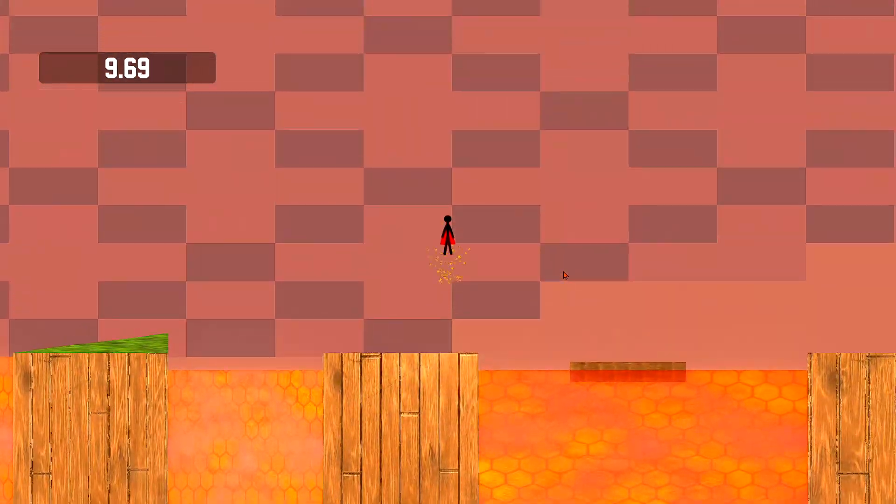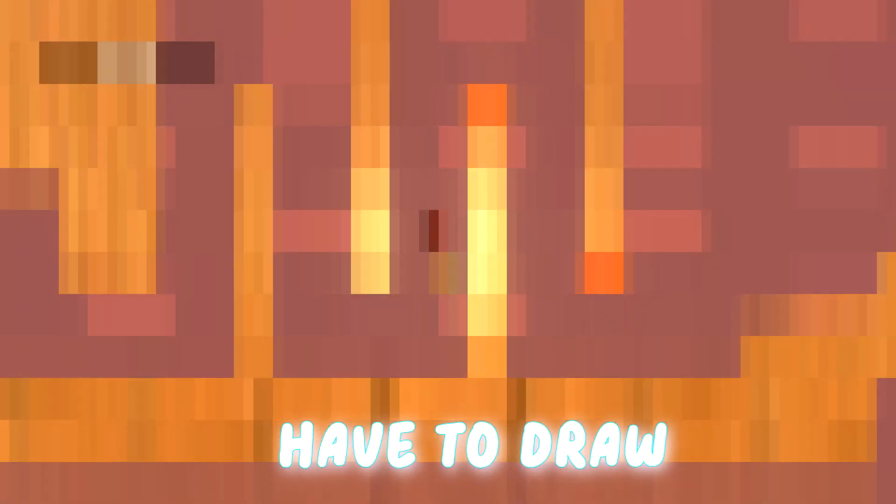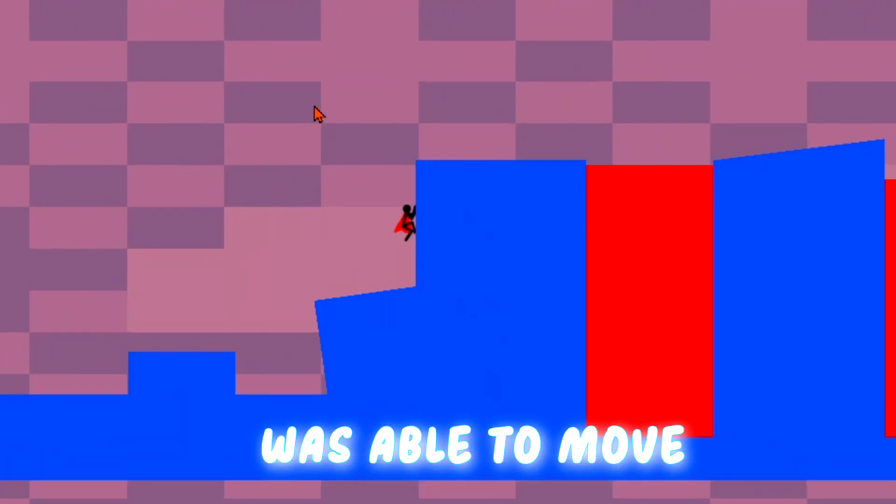I knew I wanted Kante to be able to crouch, jump, and climb walls, so I quickly made some animations using rigging, which means you don't have to draw every single state of the character — that would take forever. After finishing Kante, I quickly moved to player input and movement.